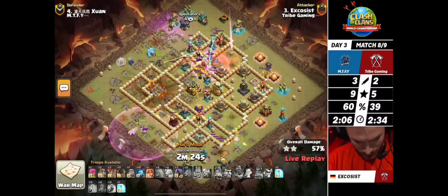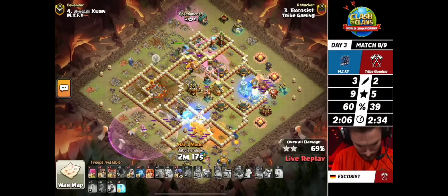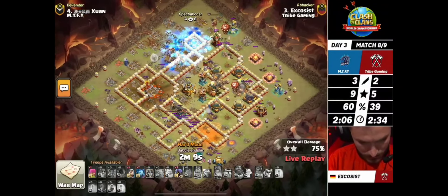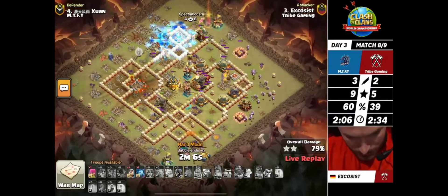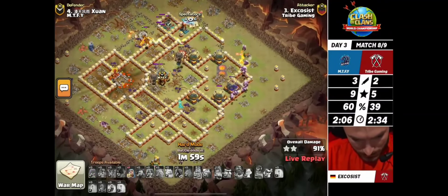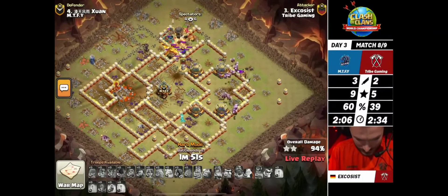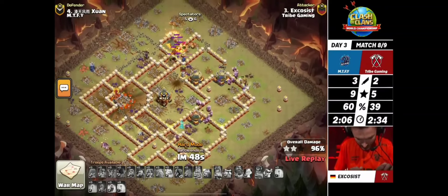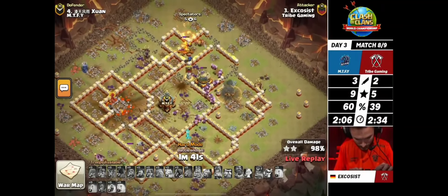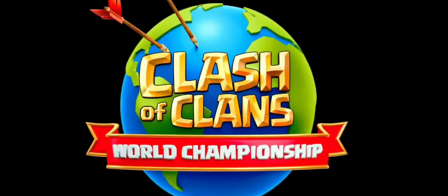The battle blimp flies in taking down defenses, accompanying that queen - she's sneaking in while the yetis are distracting and getting lots of value. The warden may not have followed with healers, but there are many troops with all those minions. The rocket loons are in, trying to overpower the back end, but that defending super dragon is really annoying. The royal champion has to live and fight back, but there's nothing to take out that super dragon. The phoenix holds everything up and he gets the clan castle - wow, so close to another fail. What an incredible pick to bring a super dragon on defense.